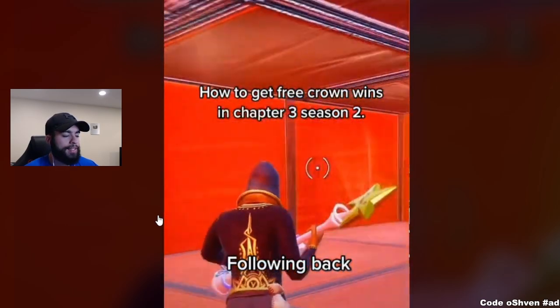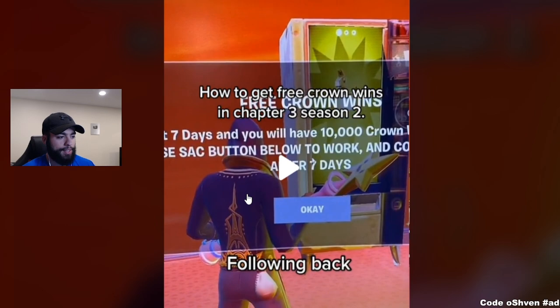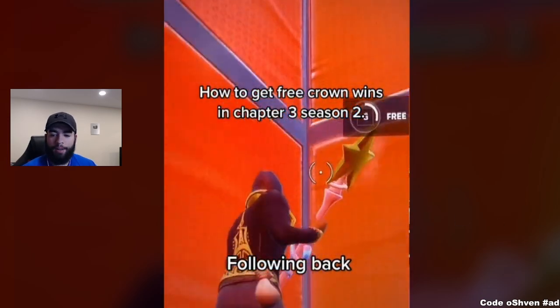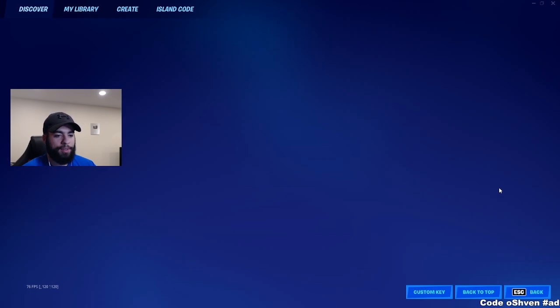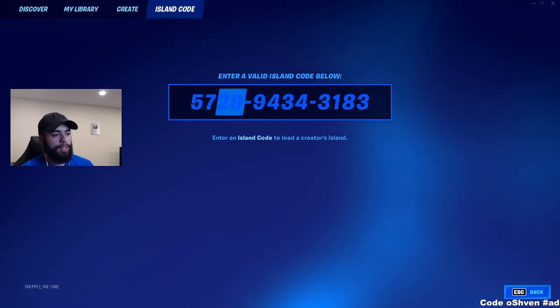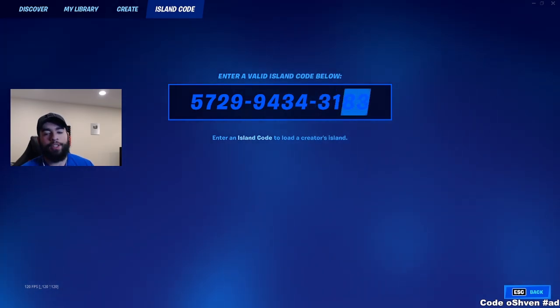We've got this hidden map code, which I'll be showcasing in a second, and a hidden vending machine — and as you can see, you get free crowns. You can get up to 10,000 crowns in Fortnite very quickly. So let's go ahead and load up Fortnite right now and put in this code. The first thing we have to do is go to select game mode, go over to island code, and put in the code on screen: 5729-9434-31-E3.